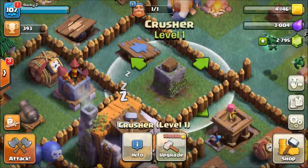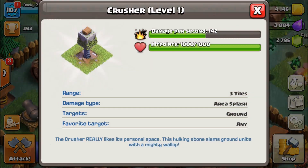One of my favorite buildings against ground troops is the crusher - this thing is an absolute monster. It absolutely smashes giants, barbarians, and archers if they get in the way. Let me go find a battle so you guys can see this powerful thing in action.